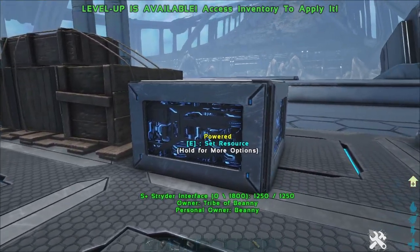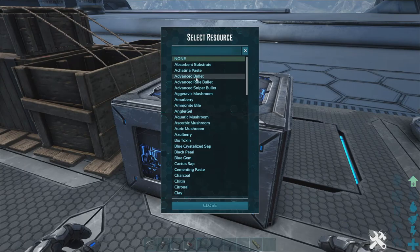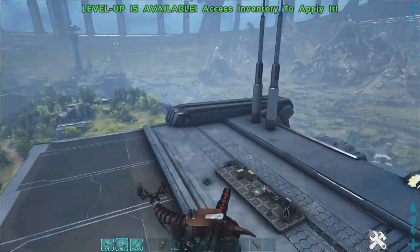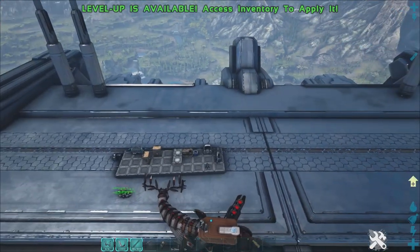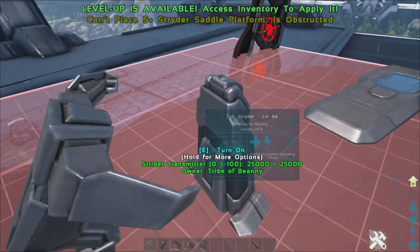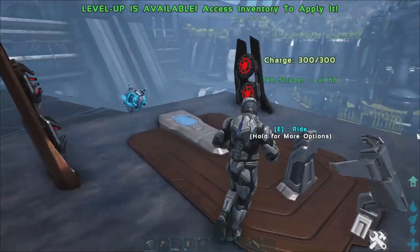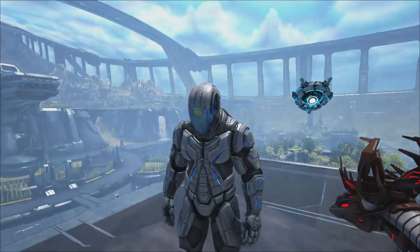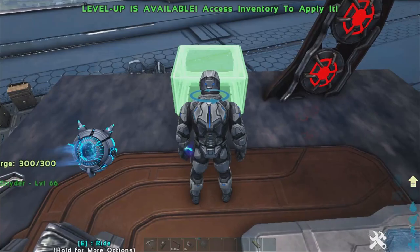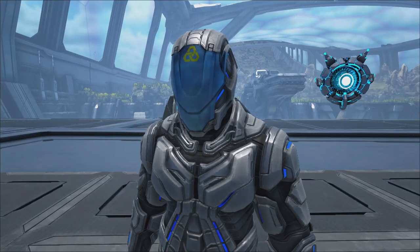The next new item is the strider interface. It can be linked to your strider and will upload its imagery into S+ dedicated storage map-wide. You can set a resource scan across the map and call it in. We also have the S+ strider saddle platform — chuck that down on the strider and you've made a bigger platform so you can build more on it. You can also place the strider interface resource boxes on the platform.